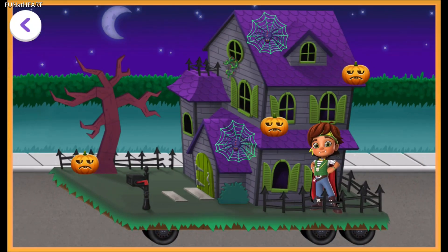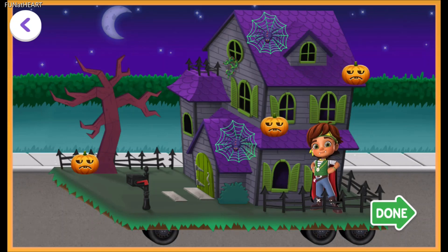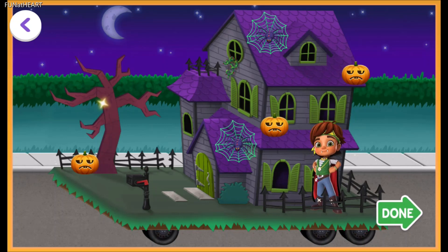Try tapping the decorations. Ahoy, matey! Santiago's parade float looks fabuloso! Yay! Butterbean's having a sweet Halloween. Tap the green done button to continue decorating the Halloween parade float.